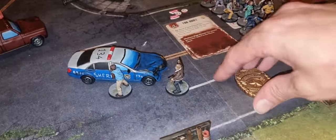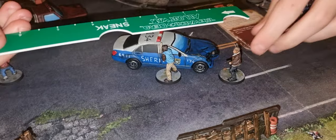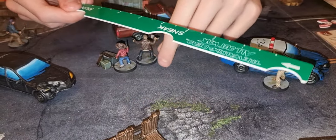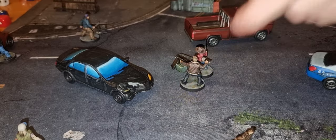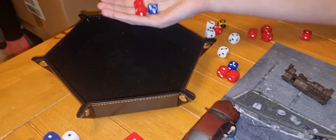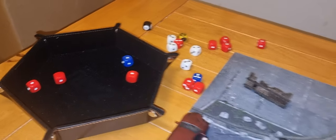Beginning of turn five — Rick takes back the initiative. Using Rick to run and then for his second action, shooting Sandra. That's mayhem — threat level is now 13. He rolls three dice getting two damage. Sandra has one defence dice — no crits, defends one, so she only takes one damage and is down to three health.